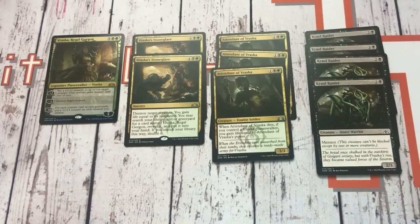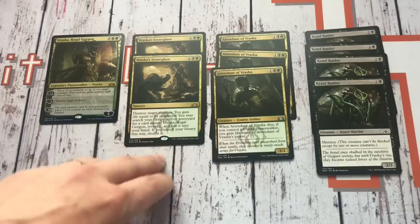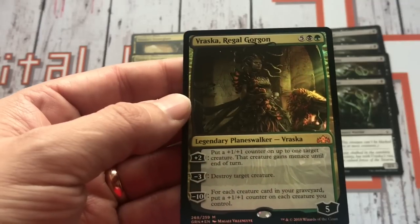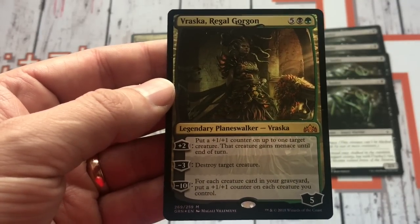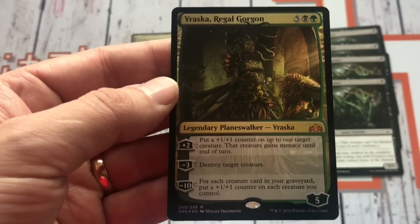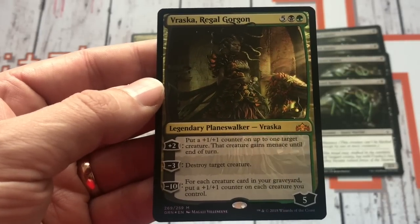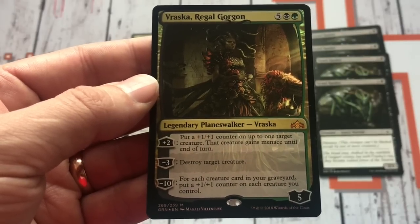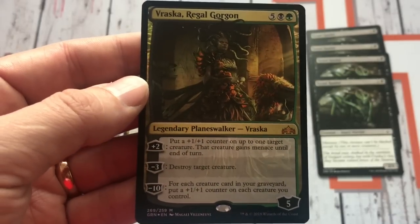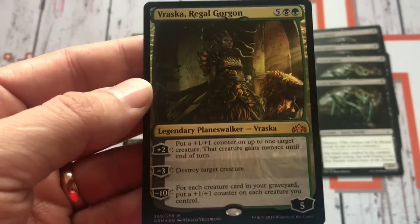Starting out looking at the Planeswalker deck exclusive cards: we get 1 mythic — the Planeswalker herself, Vraska — we get 2 rares, 3 uncommons, and 4 commons. Vraska Regal Gorgon is a 7-mana Planeswalker, 5 black and a green, for 5 loyalty. We get a plus 2 that puts a +1/+1 counter on up to 1 target creature — that creature gains menace until end of turn. Minus 3 destroys target creature. And then minus 10 puts a +1/+1 counter on each creature you control for each creature card in your graveyard — a really powerful ultimate that ties in nicely with the Undergrowth mechanic for Golgari in Guilds of Ravnica!